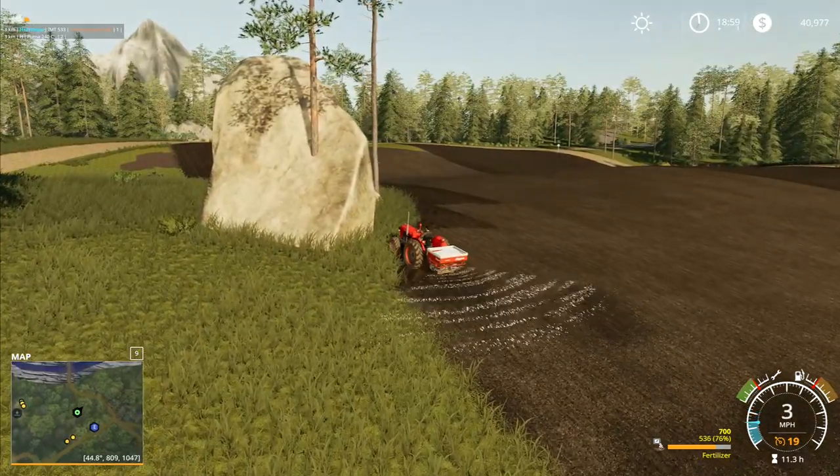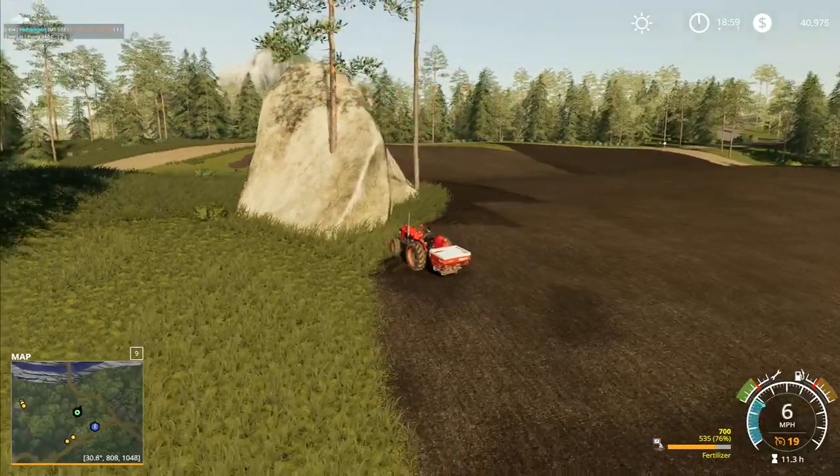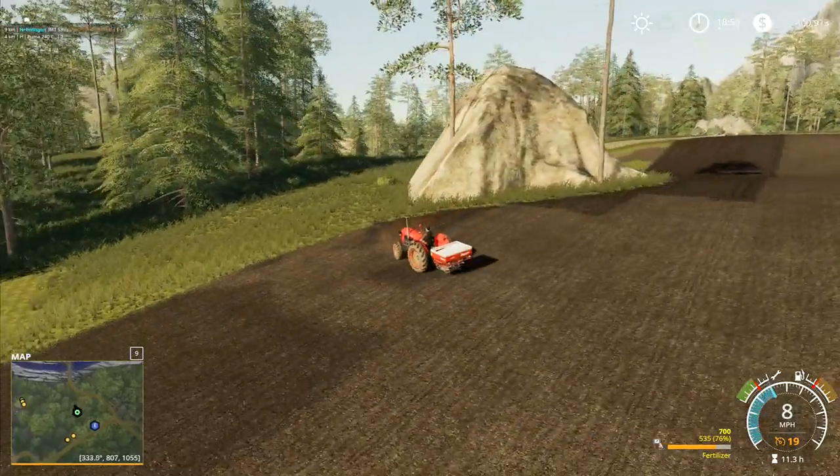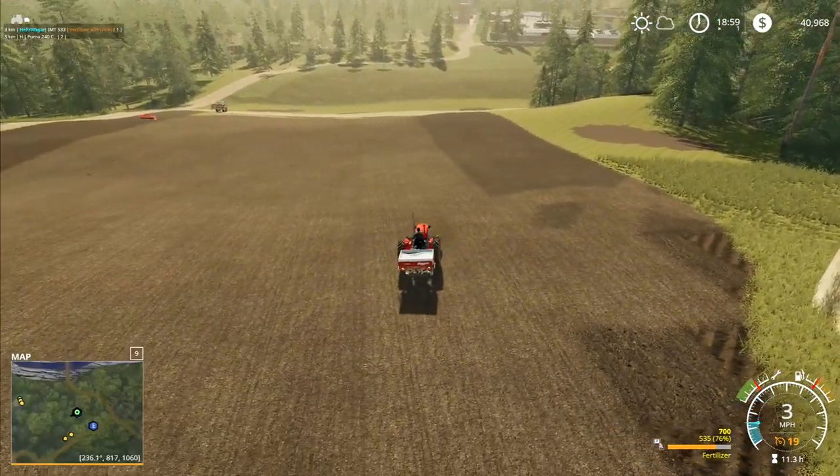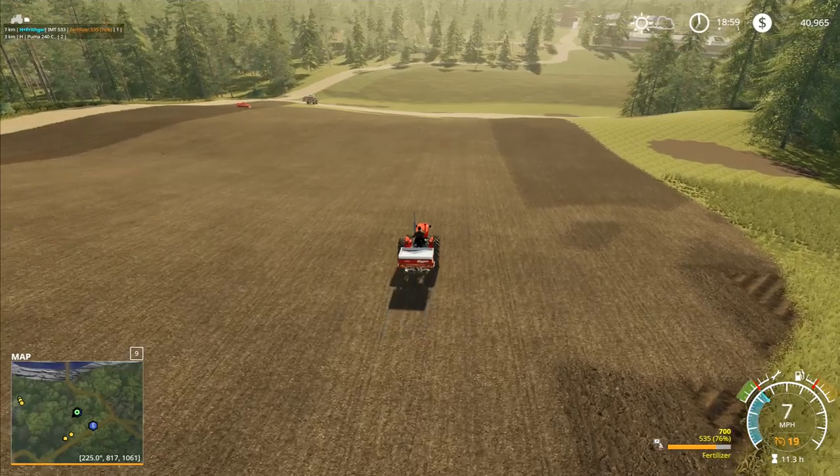Fifteen percent of this load has already gone out onto the field — this is absolutely not a good use of fertilizer here. Nearly 25% of the entire load before we get to the top of the hill. I'm hoping that things can be improved on that downhill — I think it's going to be better. There is a mod that does change the yield as you go up and down the hill, it does change the amount that is put out.